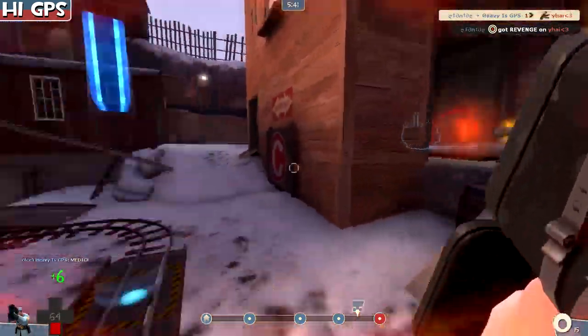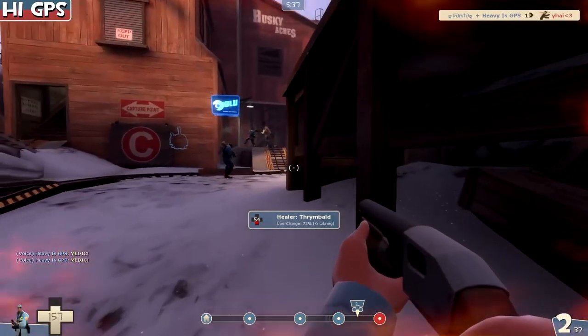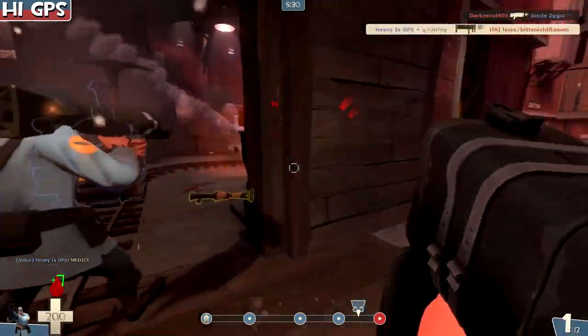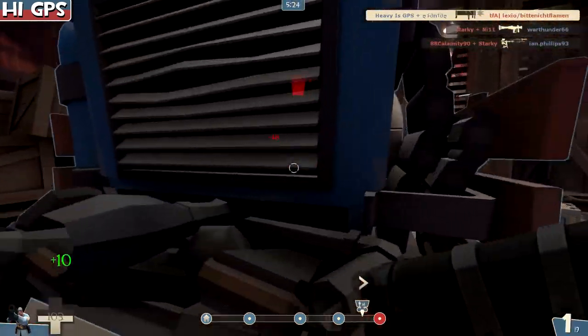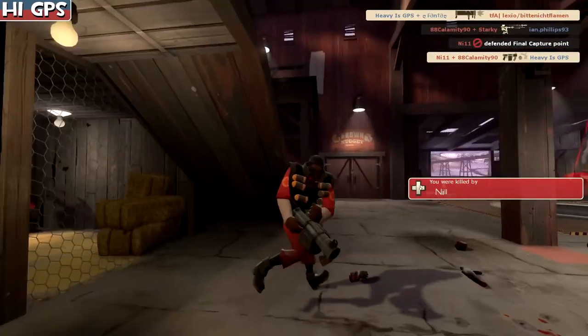Good day for us — we survived, the medic survived too, and the pyro's dead. Also the downside with the shotgun is that it takes a long time to reload because you have two weapons to reload and not just one. We also managed to get the medic after being killed — staying alive actually let us do something as opposed to spending 20 or 30 seconds doing nothing. And then we died.